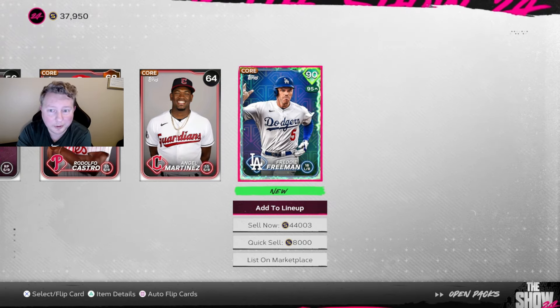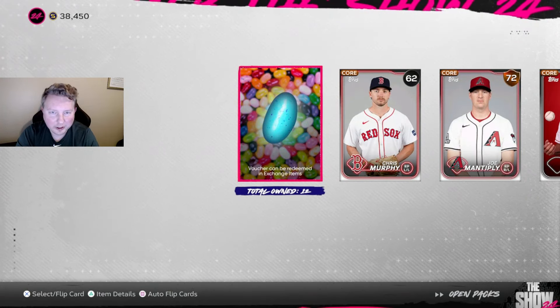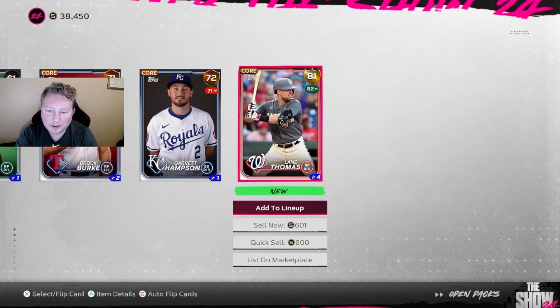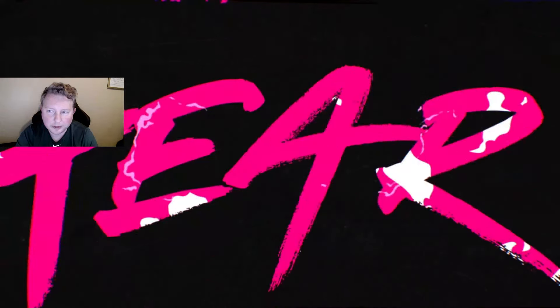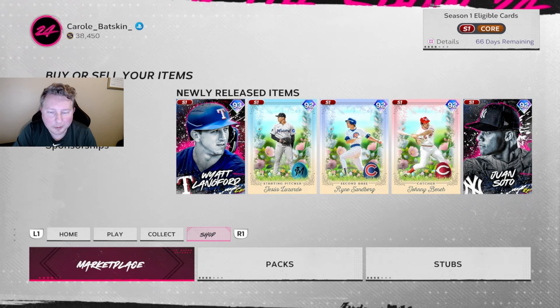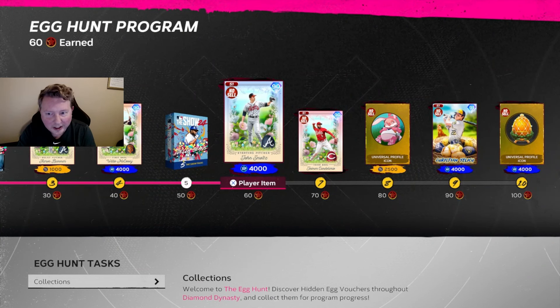We've gotten about 70,000 stubs worth of diamonds pulled - and these are all free packs earned from team affinity and programs. On the last Show pack we got our 12th jelly bean, so we're a little bit short, but I'm not complaining - that was quite the run. For the Headliners pack 3 we didn't pull anything great, and the Ballin' packs gave us Lane Thomas, Dansby Swanson, and Supercharged Lourdes Gurriel Jr. I am so insanely happy with those pulls - especially Freddie Freeman. Let me know what you think I should do with that card down in the comments.